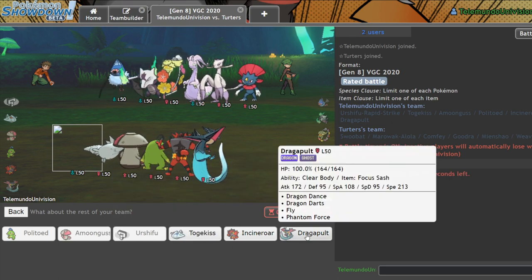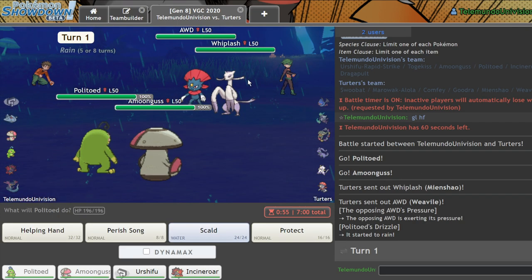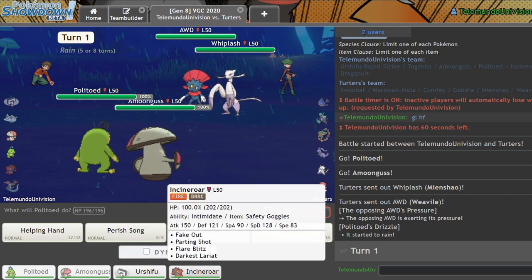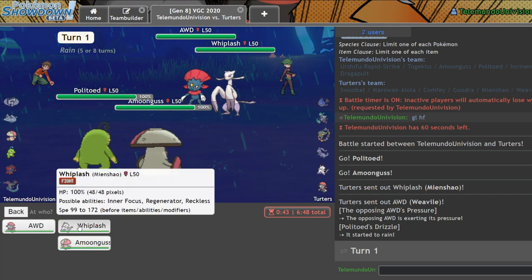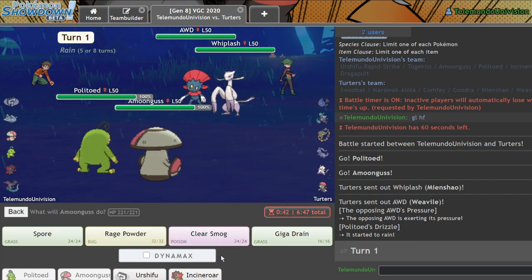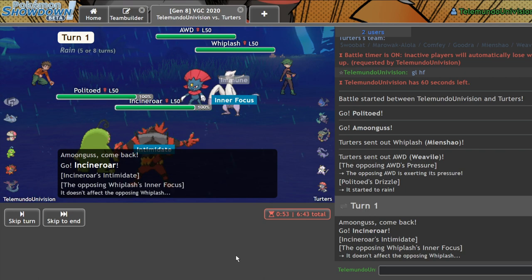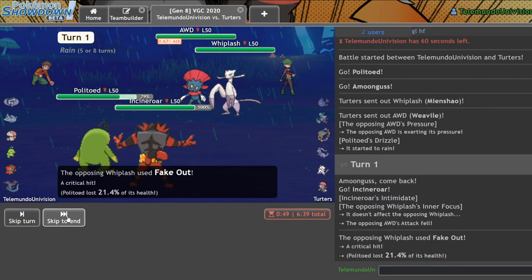I think my last mon is going to have to be Incineroar. So we've got two Fake Out options here — not really concerned about either. Who's more scary for my team? Definitely that Whirlipede over there, whatever you want to call it. I'll go for a Scald into it and hard switch in my Incineroar on what I assume to be an Ice move or Fake Out. Didn't know that thing got Inner Focus — that's really cool. Triple Axel — that's actually a cool move for that mon.